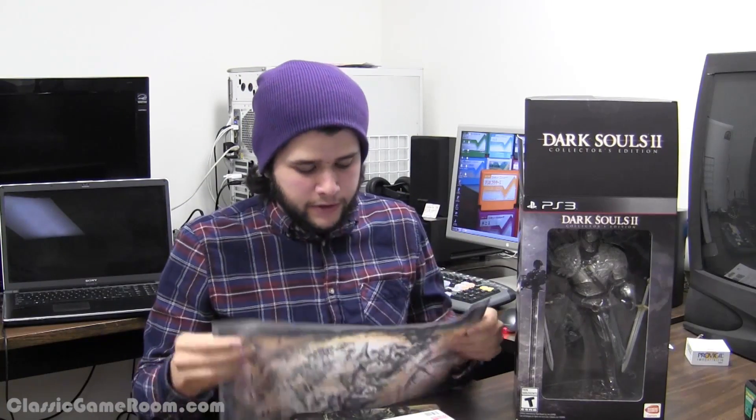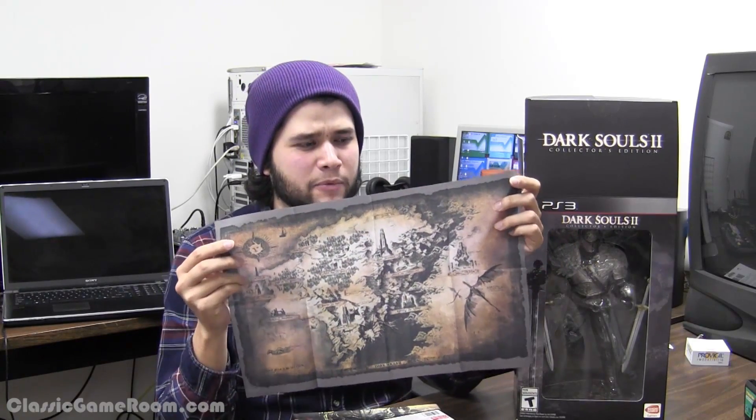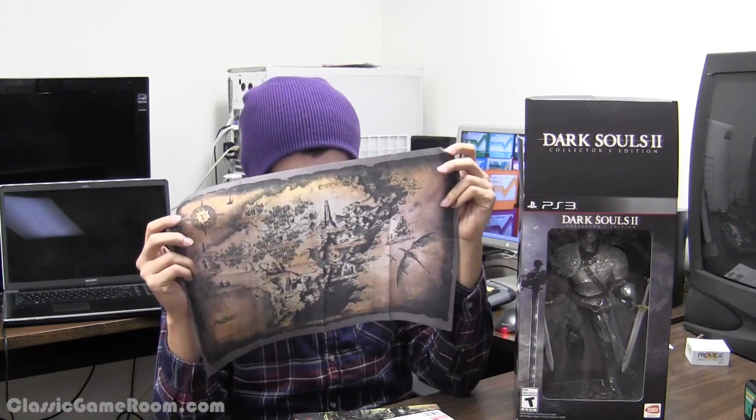The second thing Bandai Namco included is a cloth map, which seems to be really popular with RPGs. I think Oblivion was one of the first to do it. This is a nice cloth map of Drangleic. You can hang it up if you're a hardcore Dark Souls fan, though there's no practical in-game use like a strategy guide would provide.